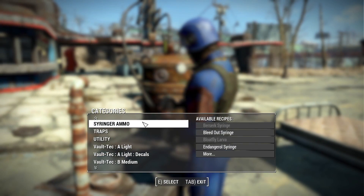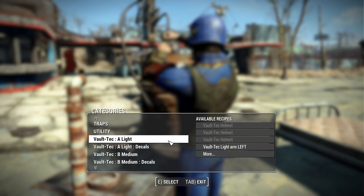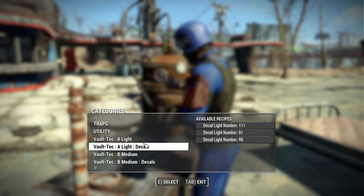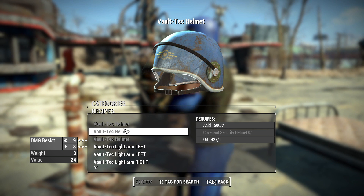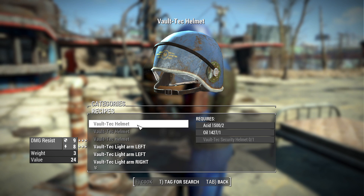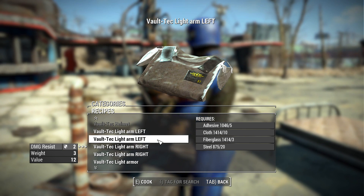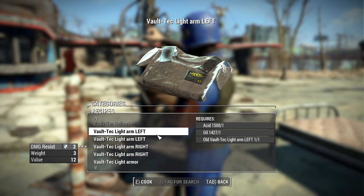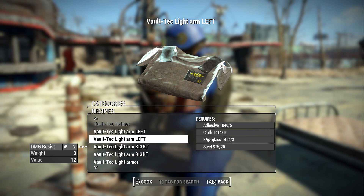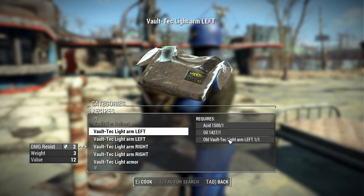Once you've obtained those blueprints, head over to a chemistry station — not an armor station, for once. There's some pretty interesting progression here. First you start in the Vault-Tec light category, which has a few options. You can craft the new Vault-Tec helmet by converting some old security helmets or even the Covenant security helmet. There are also two ways to craft each of the armor pieces.